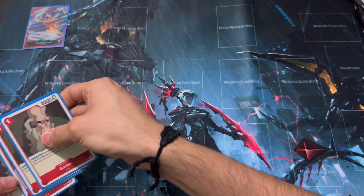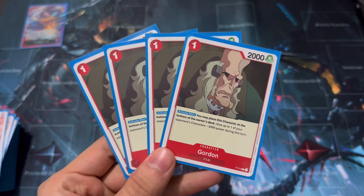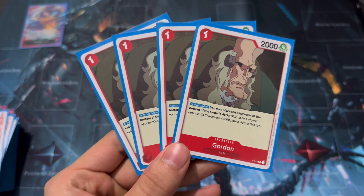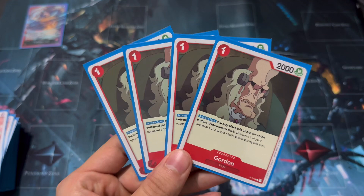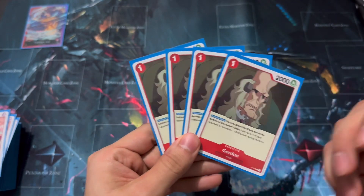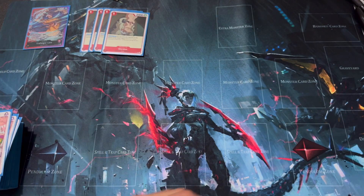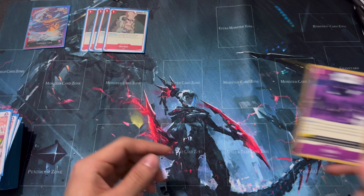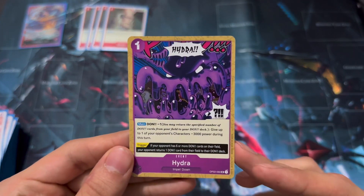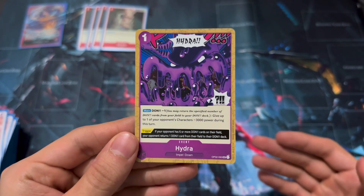We've got four of Gordon. You play him then place him at the bottom of the deck to give a character minus 3,000 power. This works with the leader so you can bottom deck guys that cost six, which is pretty huge. Bottom decking is the best removal in the entire game at the moment. He's expensive — about 20 bucks each — so the only budget alternative is Hydra, which does the same thing but minuses the Don instead. It's a lot worse, but that's the only budget option.